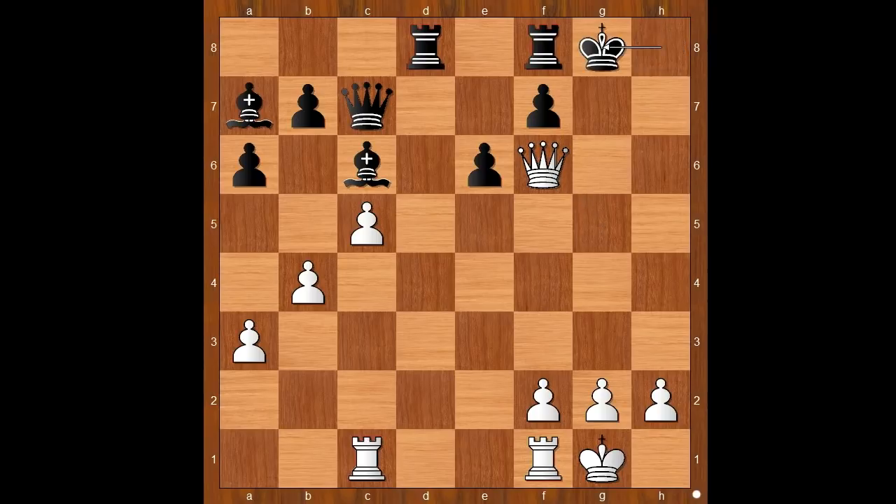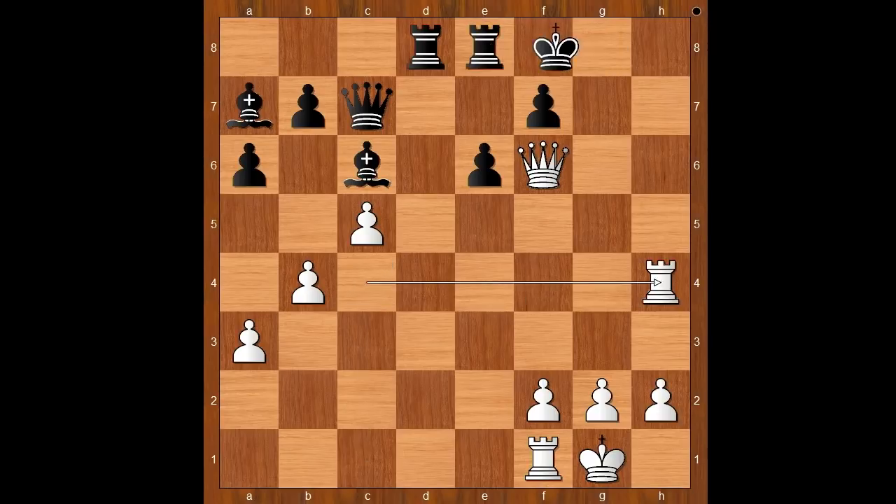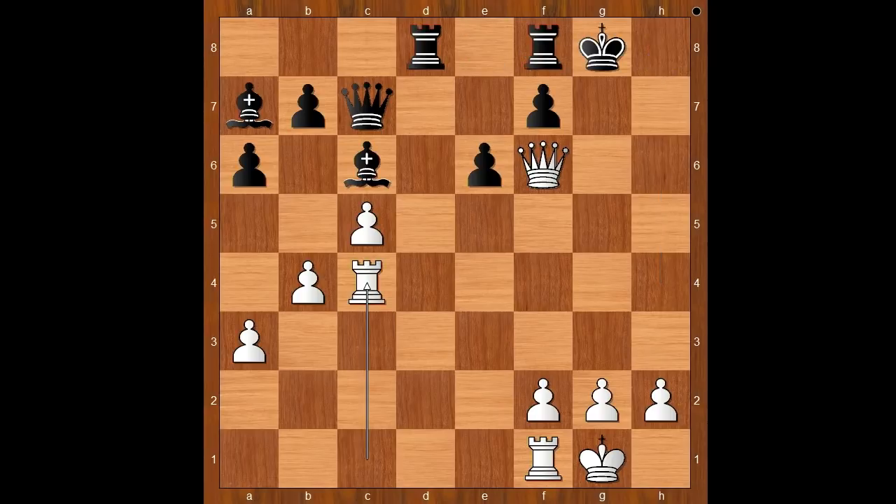King to g8. White played a move and black resigned — the move is rook to c4. He is winning now. Black resigned — or should I say Brown resigned. And after some random move, rook to h4, another random move, rook to h8 checkmate. So Walter Brown cleverly avoided checkmate by resigning in this position.